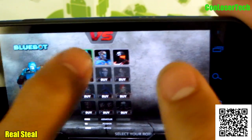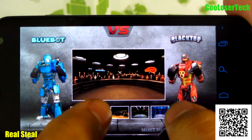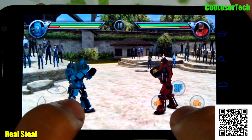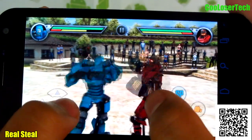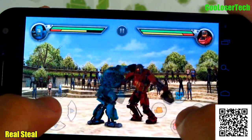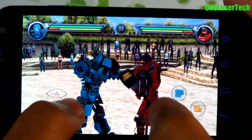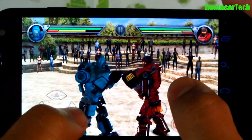You can choose your guy, double click him, and now let's go into practice mode since I was doing horrible. That's what I was supposed to be doing while I was playing. I know I didn't do very good playing this game, but you most likely will.